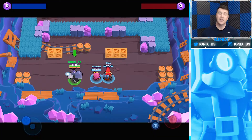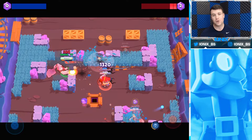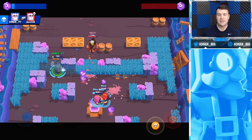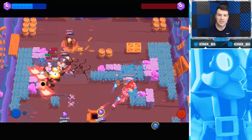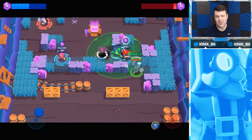Moving into 3v3 game modes, Frank is actually very good in Gem Grab, where he plays the role of the aggro brawler. You want to sneak around the sidelines and upper portion of the map where the enemy respawns, using bushes and walls to your advantage to take out enemy brawlers — especially their gem carrier and support brawler. You can take them out very easily, especially once you start charging his super.